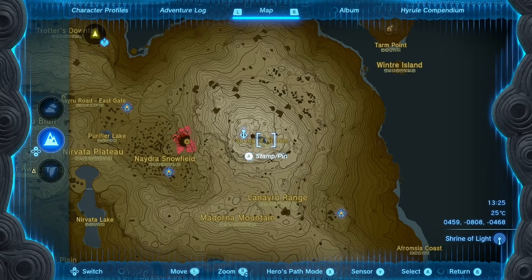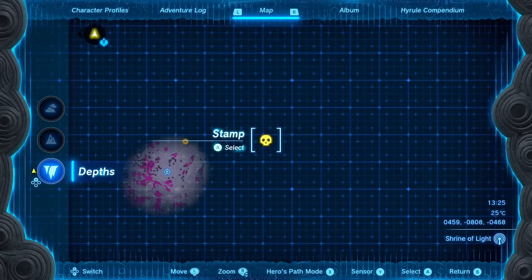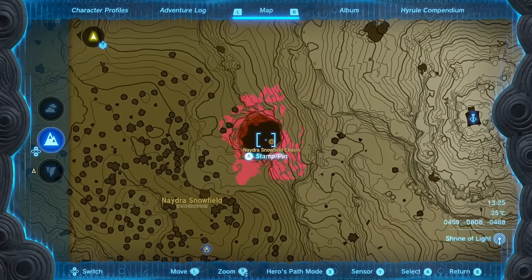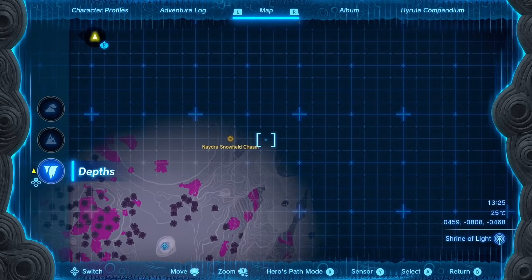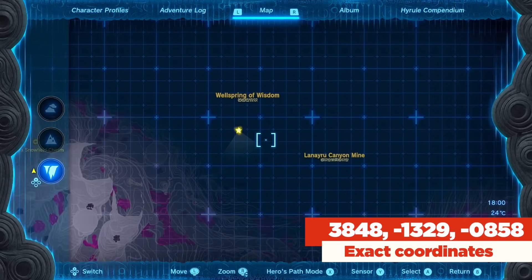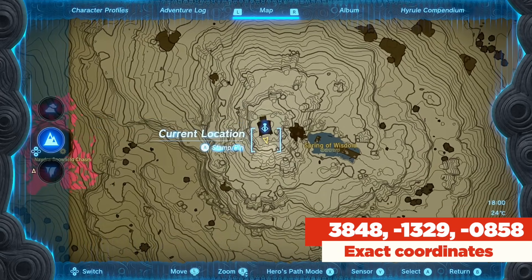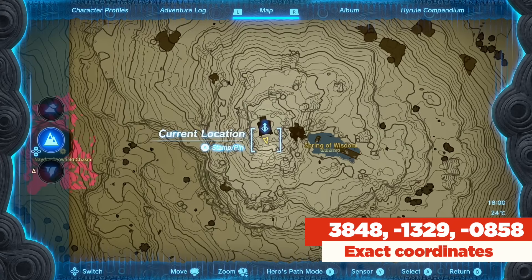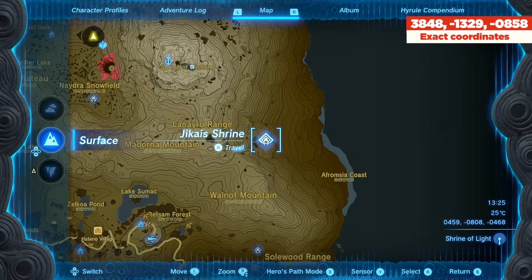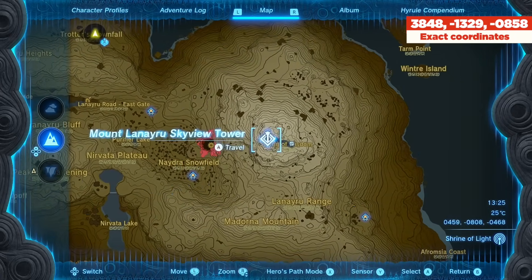Our next Bargainer Statue is at the Wellspring of Wisdom. The Spring of Wisdom is right outside the Mount Lanayru Skyview Tower, and in the Depths is the Wellspring of Wisdom. From the Mount Lanayru Skyview Tower, make your way into the Naydra Snowfield Chasm. The statue's face location is just ever so slightly south of the tower on the surface - mark that down. With how spread out the light roots are, we'll be doing it the old-fashioned way with a bunch of bloom seeds.